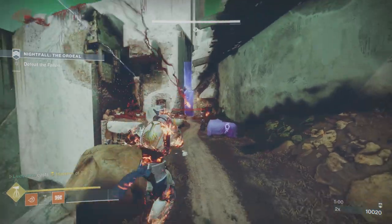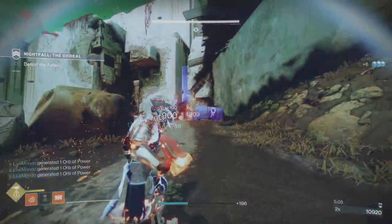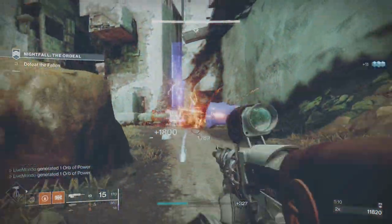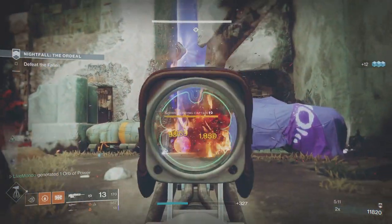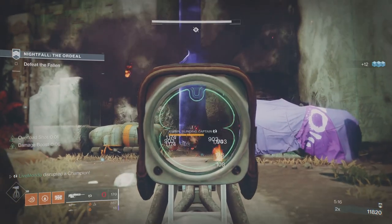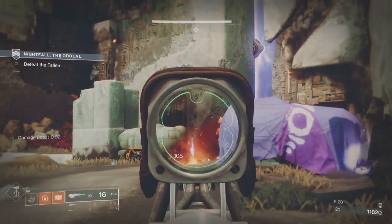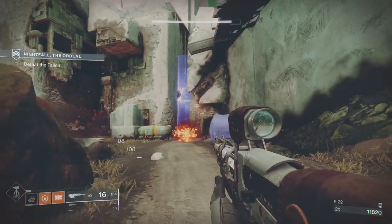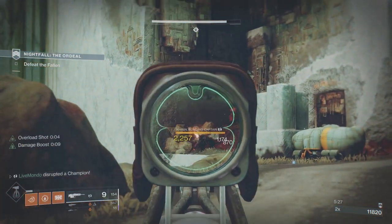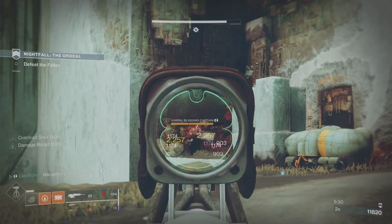Here I'm just going to burn the super and clear these adds, and hopefully just leave me and the Overload Champion. I've got the Power of Rasputin on, which is why you'll sometimes see enemies glowing orange — they take more damage from weapons when they're next to a Warmind Cell. And that was a really bad grenade throw. Nobody's seen it.